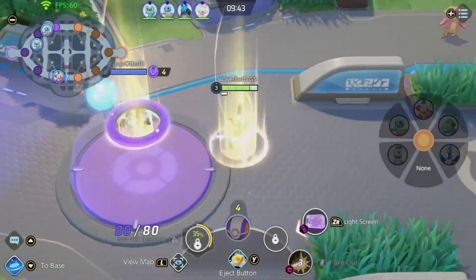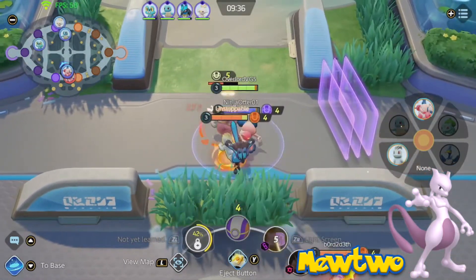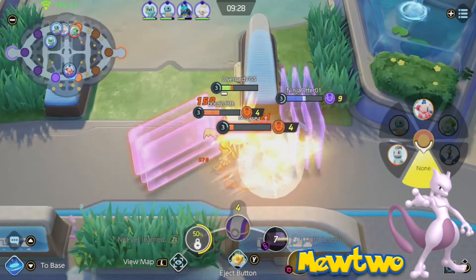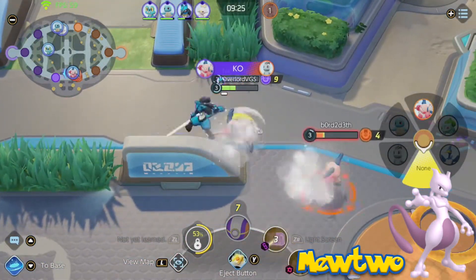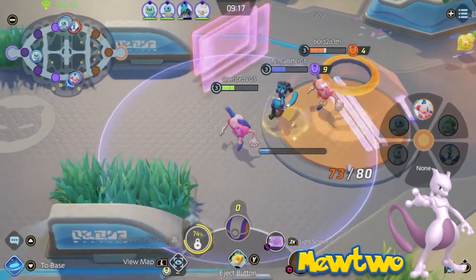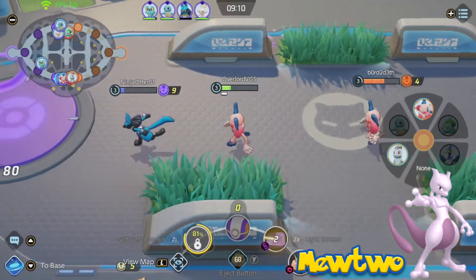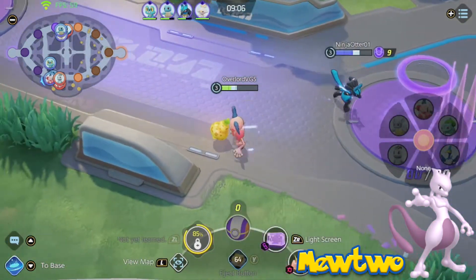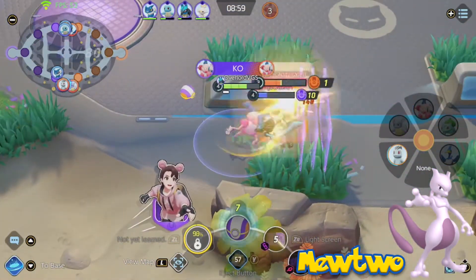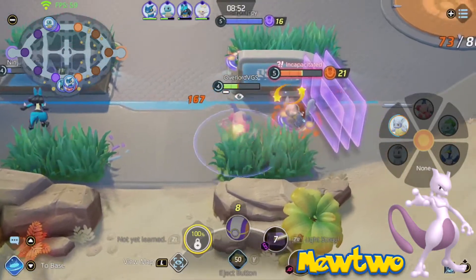My last legendary on the list — we have Mewtwo. Number 150 is here to battle. Though Mewtwo would probably play similar to Gardevoir, it's one of my favorite Pokemon and I had to include it. Mewtwo would be an attacker due to its insane special attack stat. Mewtwo needs its signature move, Psystrike — an AoE move dealing huge damage to anything in the radius. Aura Sphere could be fired in a line trajectory, passing through and damaging every opponent in its path. Shadow Ball would deal damage while briefly lowering the opponent's special defense. Calm Mind would temporarily raise Mewtwo's special attack and special defense, allowing it to take less damage while dealing more in return.